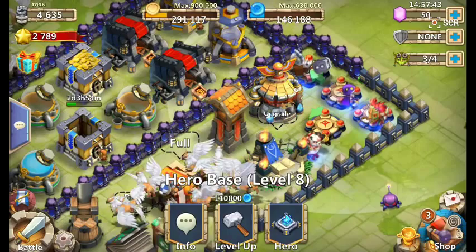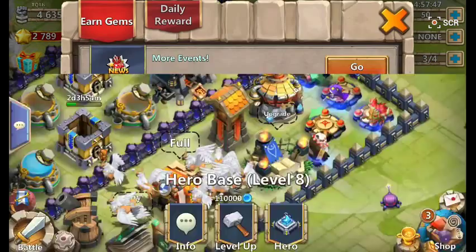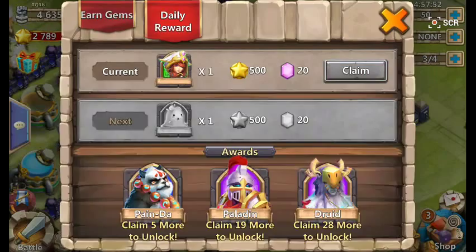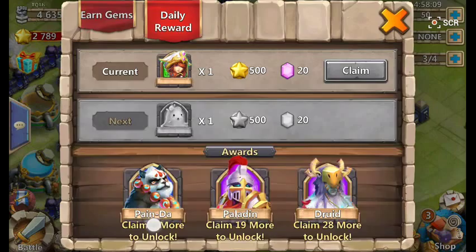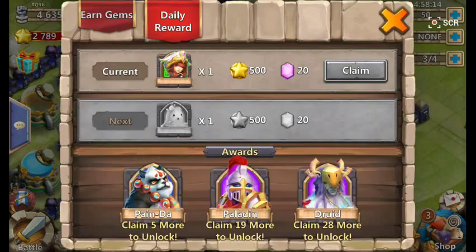There is a new update — I'll speak about that. As you can see at the top it says daily reward. You go into that and I've already claimed it, but you get — if you claim that hero this one here — you should get these two, and if you keep doing that you can get these. I really want Druid and Paladin but I usually just do the daily rewards.